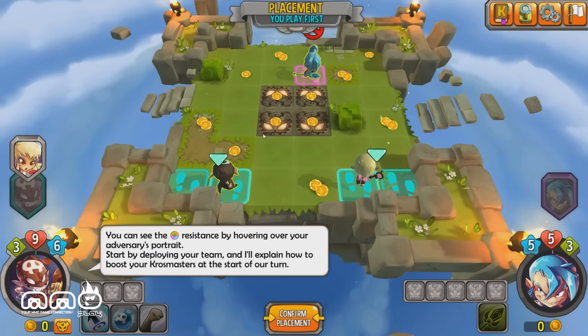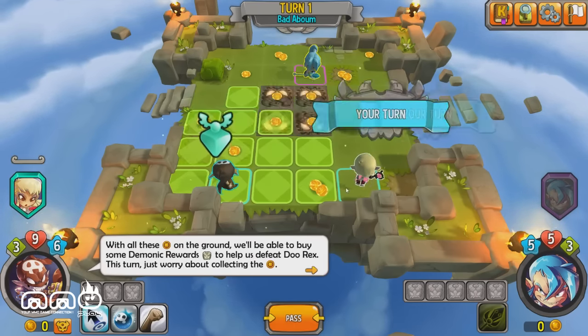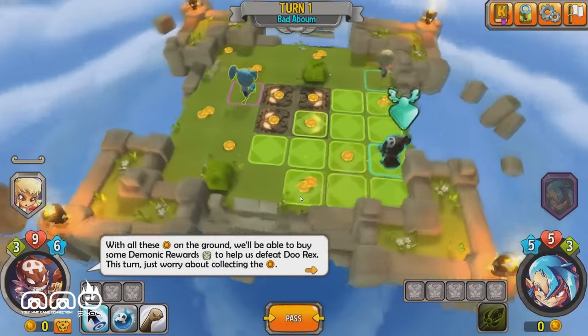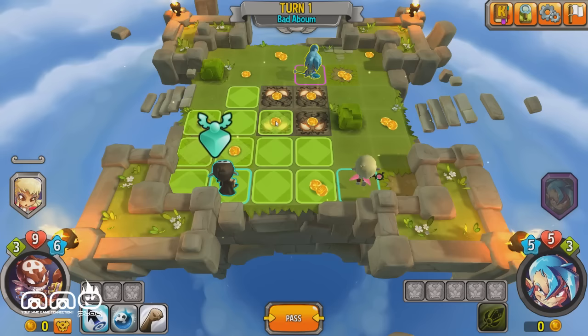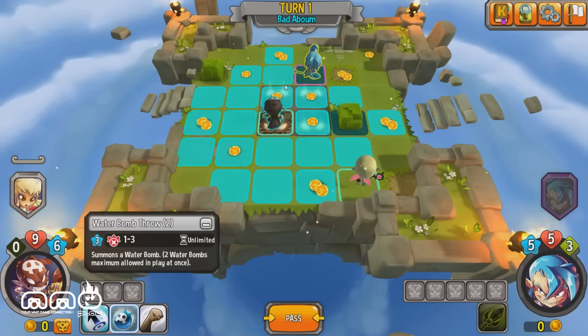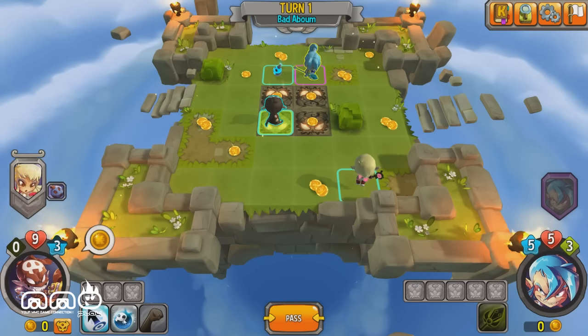We're going to confirm our placement and start a match. Before we start, we can confirm placement of our characters. The two characters we're rolling with are a healer and a rogue-like character. Let's move our character over here and utilize the bombs to deal good damage to the enemies. Let's see if we can trap her over there and hopefully she'll get hit by a bomb.